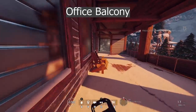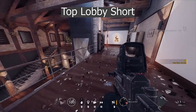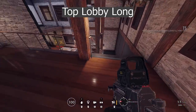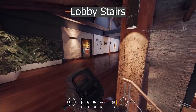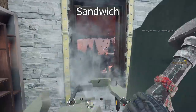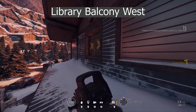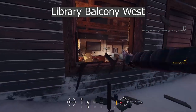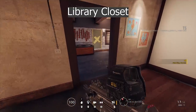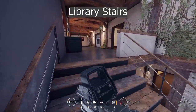Office balcony. Top lobby short. Top lobby long. Lobby stairs. Top lobby long. Library. Sandwich. Library. Library balcony south. Library balcony west. Library. Library closet. Library hall. Library stairs. Library hall.